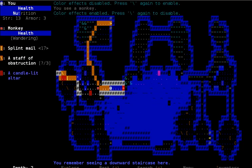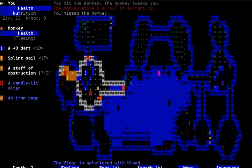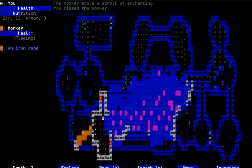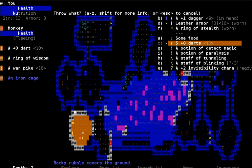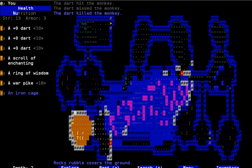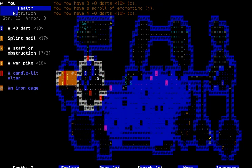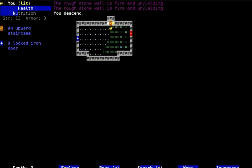Oh no, I didn't mean to disable color effects. Alright, give that back. Where are you going? To the dead end. You're not a very good monkey. There we go. I don't know why the monkey ran into a dead end — I guess the pathfinding just screwed up somehow. Normally they don't do that. But oh well, I'm not gonna complain about it. I got my stuff back.